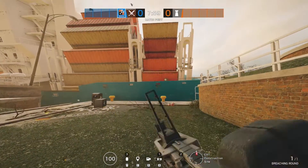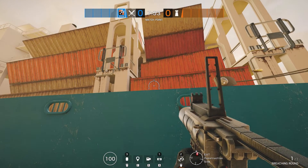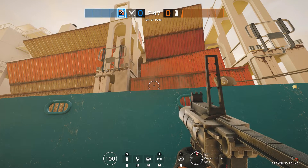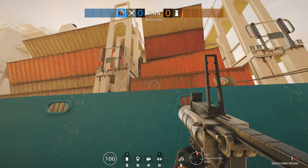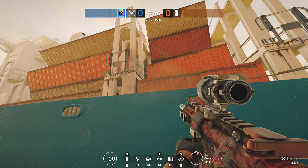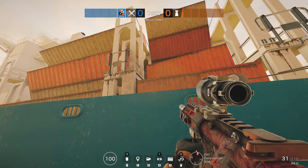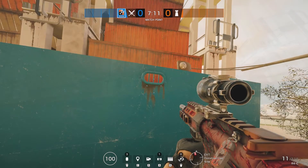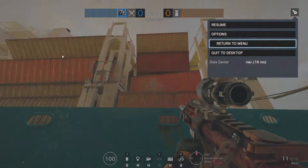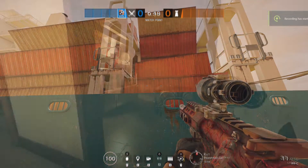Next up we are on the map Canal, and if you shoot an Ash breach charge at one of the shipping containers in the background you can hear some screaming noises. Kind of hard to hear what's being said, but nonetheless there are noises coming from the container.